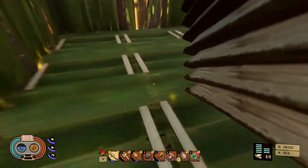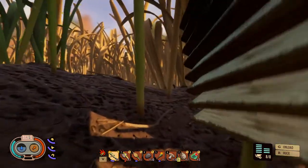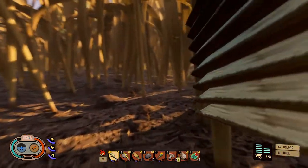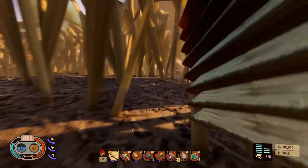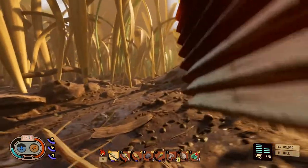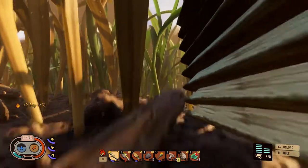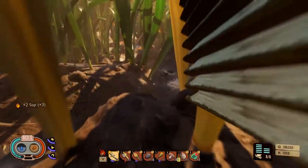Let's grab all those and head back over there. Let's not meet anything that can kill us on the way. There's the anthill. Okay, there's some sap here, let's grab that.